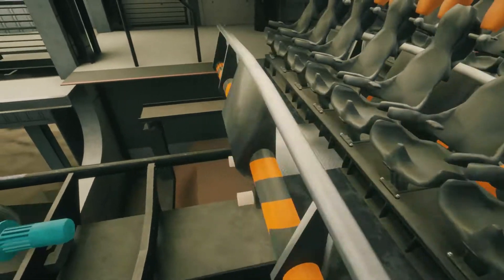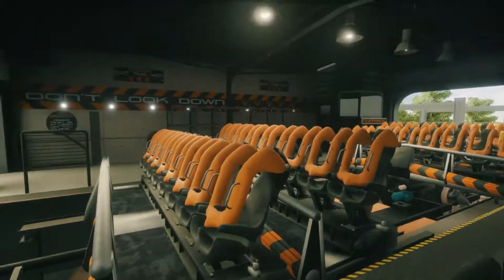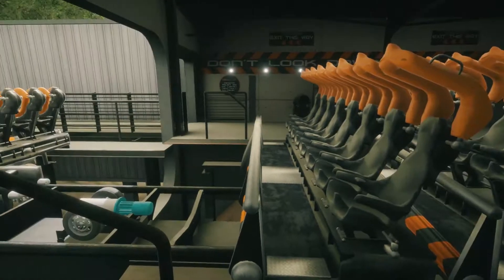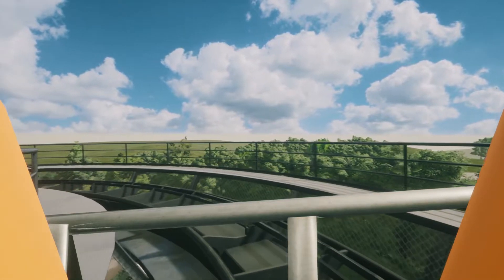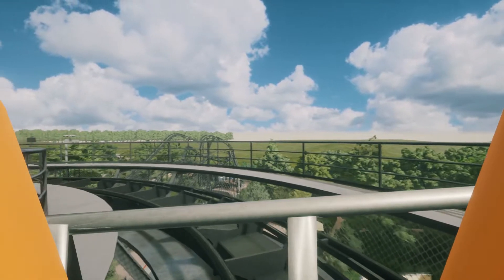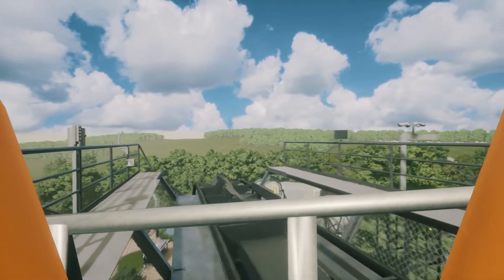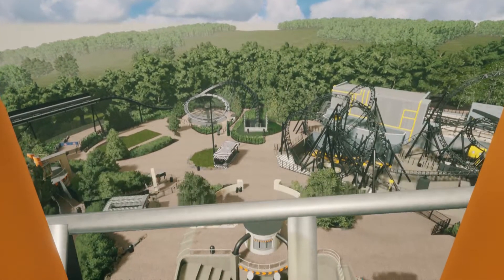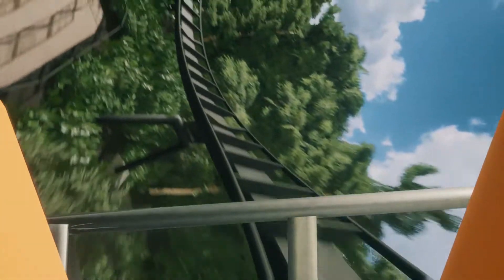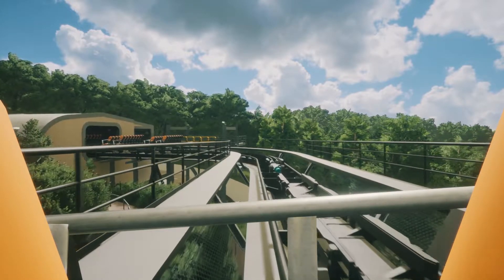We're in the station. The station looks a lot better than this actually. I'm floating — I fell through. Let me check the controls. I like how the trains open at different times as well — that's something No Limits 2 doesn't do, they always open at the same time. Right, let's go on Oblivion. Here we go — I do like this drop, it's very intense and the noise it makes at the bottom is mad. There's been a lot of bigger dive coasters now — obviously Valraven and Sheikra. And out — there's Black Hole music there as well. Into the brakes. That's Oblivion — very realistic.